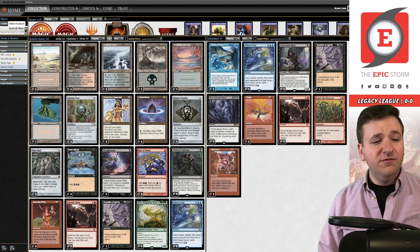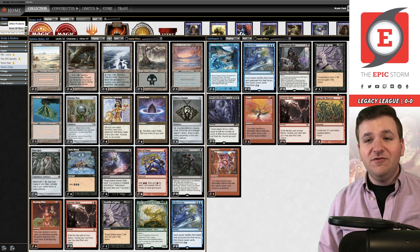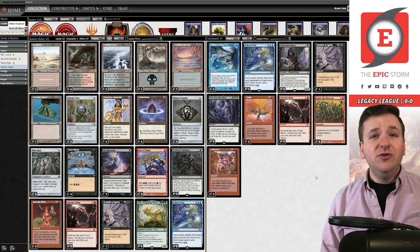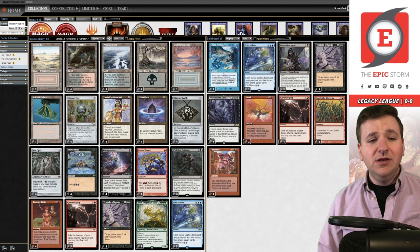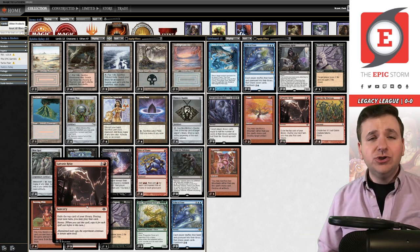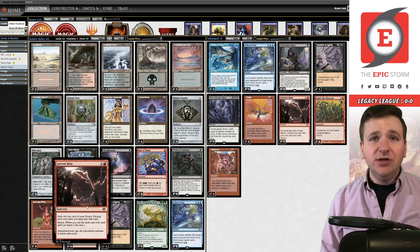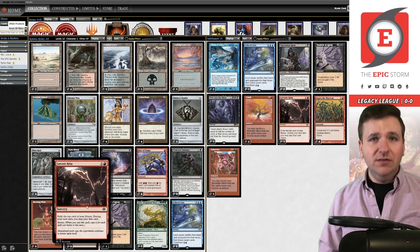How you beat blue decks in today's age is storm spells. Today we have five storm spells in the main deck between Galvanic Relay, Tendrils, and Aria, and then six more in the sideboard. We're really looking to leverage the storm mechanic against blue decks. We have Crash and Chain of Vapor as answers in the board — no Abrupt Decay because we're not running green. These two cards play well into Galvanic Relay. Everything in this deck list is there to support Galvanic Relay. I think it's the best storm spell in the format and the future of combo is pushing Relay.